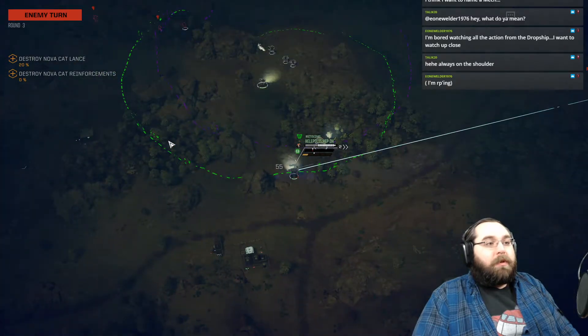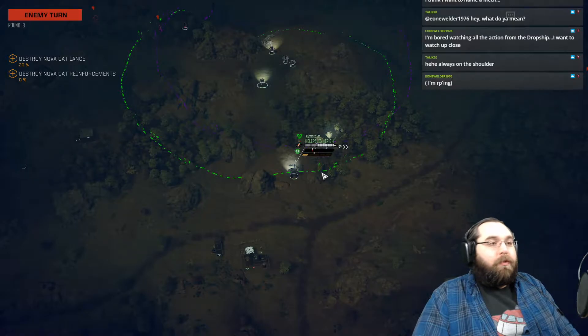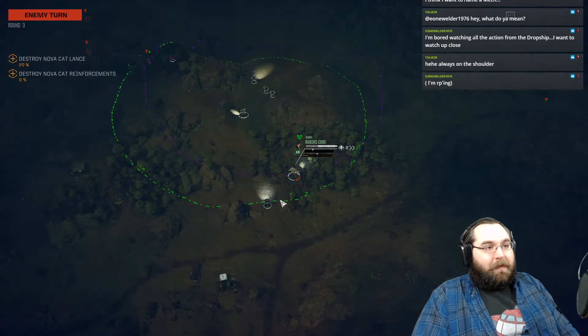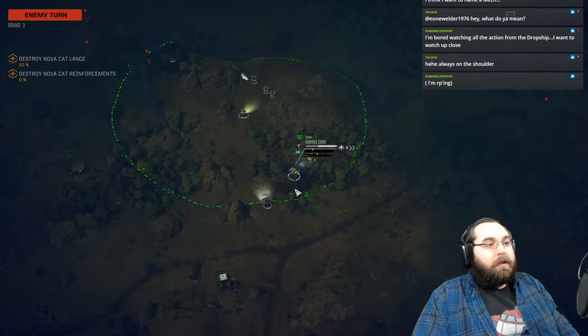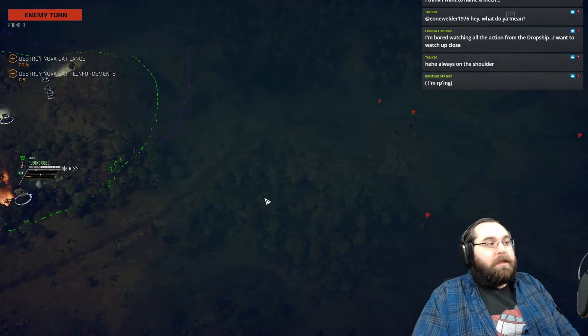There are two Storm Crows and we should probably take care of them soon. Ow! Nailed us with a large laser — we have no actual protection, we were just getting lucky. Detail opening fire on the Rubik's Cube, nailing it a couple of times. At least he missed badly.